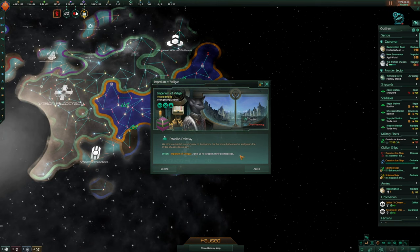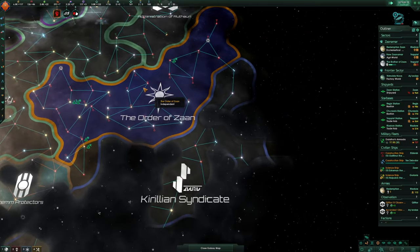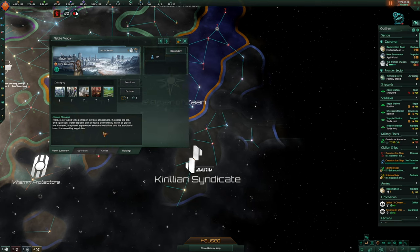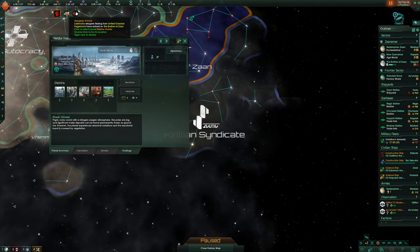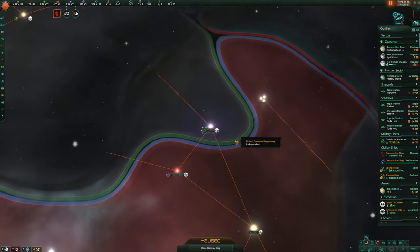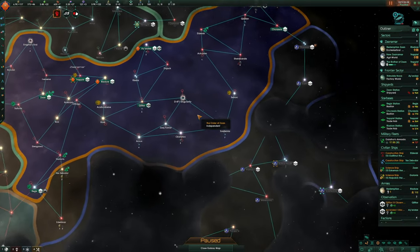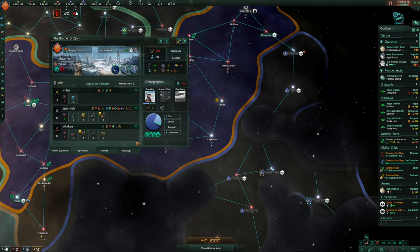The Imperium of Valgar wants to establish mutual embassies — that's fine. They've arrived here at Neva Vada — they've come all the way from there to us because they know we are good people. They've arrived on the Brother of Zahn anyway. Crime boss arrested — anti-crime, all brilliant. No pop is declining, no one is assembling — it's absolutely brilliant.